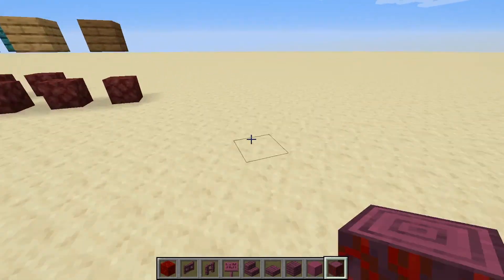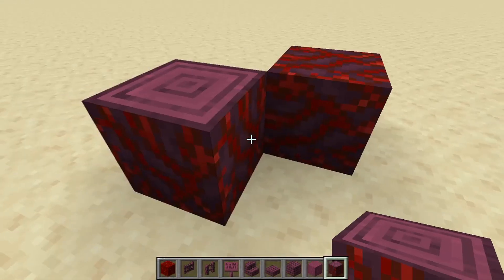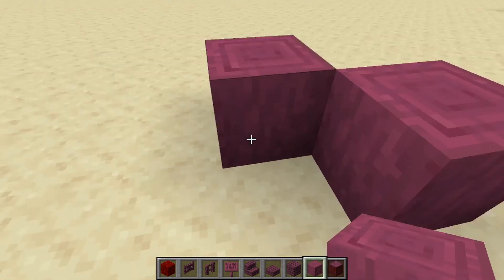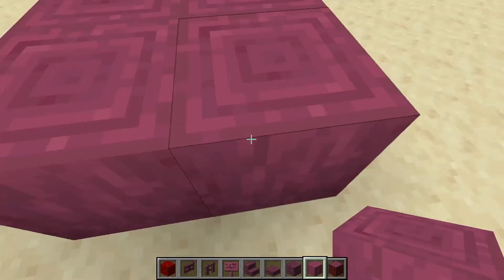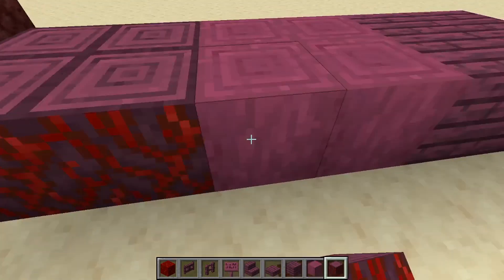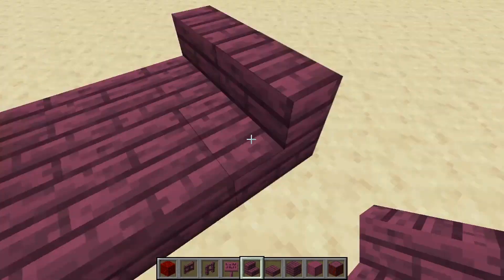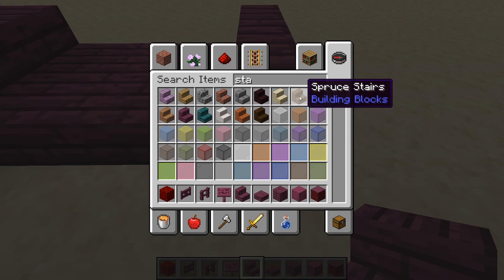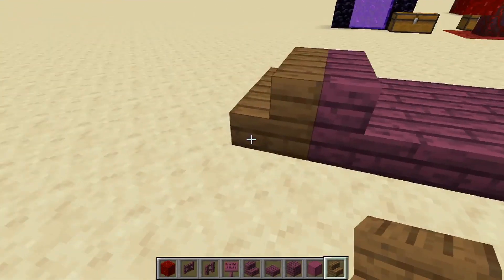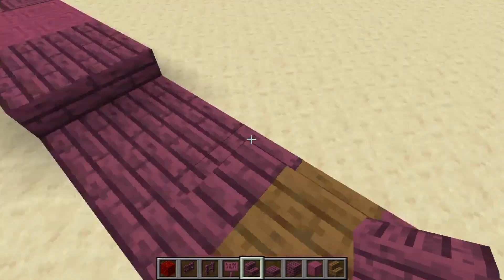Let me show off this stuff. This is the crimson stem — that's what it looks like, really cool. Then we have the stripped crimson stem, which doesn't have that animation unfortunately, but it's still really awesome. Like, pink wood is super cool. Then we have the crimson planks, crimson slabs, and crimson stairs, which work with all the normal stairs too — they're not going to exclude crimson stairs from connecting.